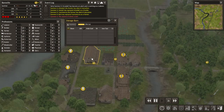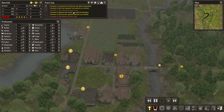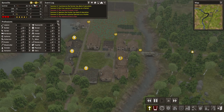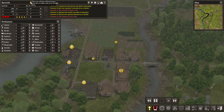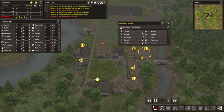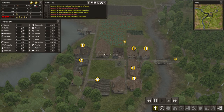Oh god. Oh no, no! Stop dying, stop starving! Spencer the hunter has died of starvation — Serena has replaced Spencer. We're out of labourers now. Citizens without homes? Why are there citizens without homes now? None of our houses burnt down. No, stop! We're making as much food as we can!